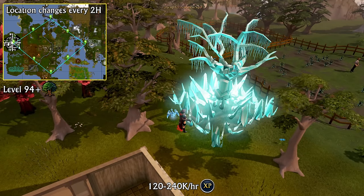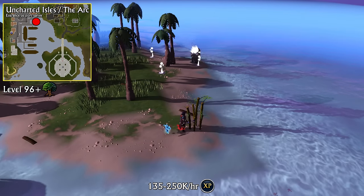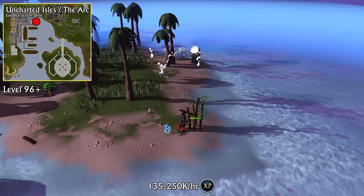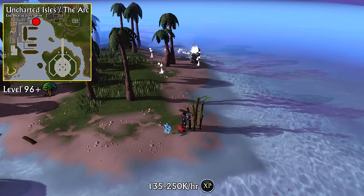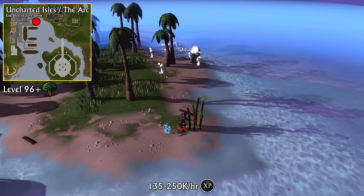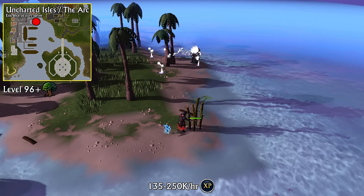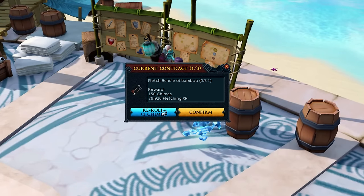The next training method is Golden Bamboo. Golden Bamboo can be done at level 96 Woodcutting after completing the Impressing the Locals mini-quest and finding an island on the Arc with golden bamboo as a resource. While the base experience per hour is better than Crystal Trees, golden bamboo is a little more limited and inconsistent, as you can only gather so much per island before you need to hop to another one using more supplies. You can keep island hopping if you have chimes to buy supplies with, which you can get by selling resources like the golden bamboo or completing contracts like fletching bamboo into bundles.